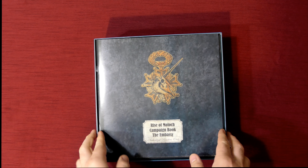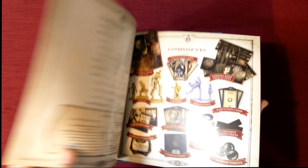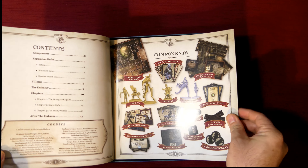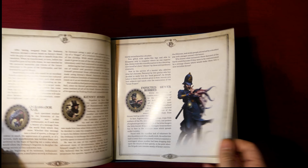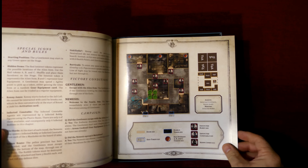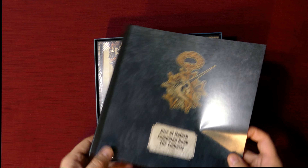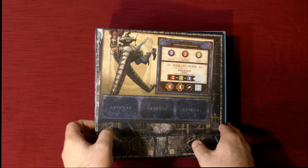The Embassy campaign book is right on top with a nice full list of the components, villain storylines, and each one of the backstories. The Embassy has all the different campaign stories covered inside.